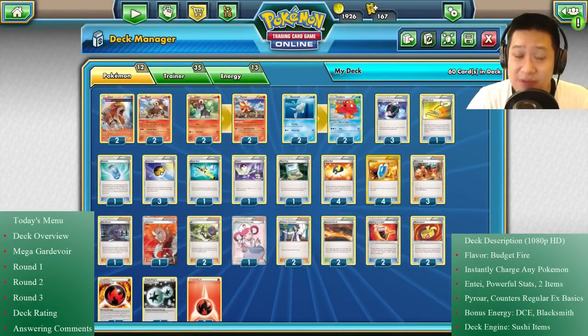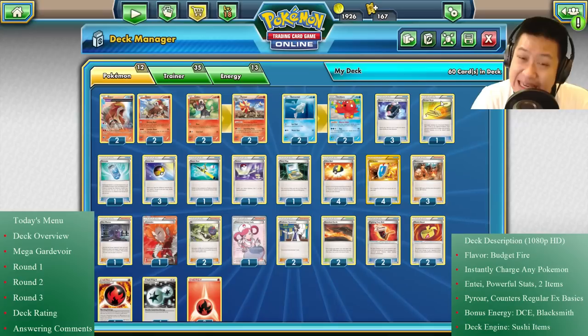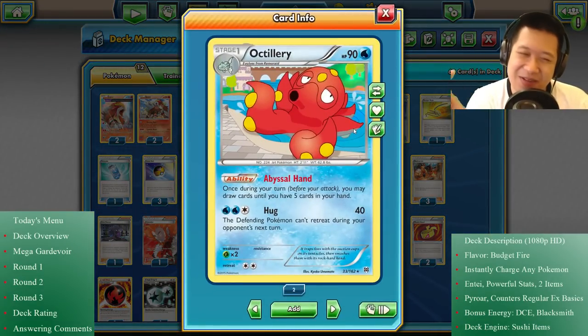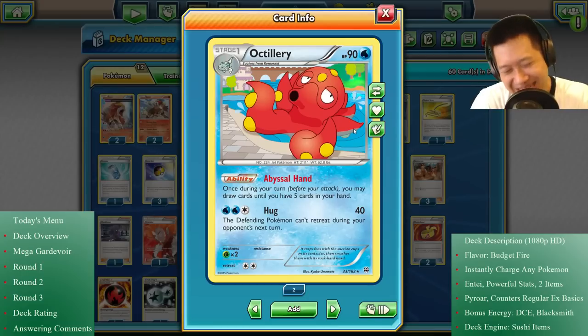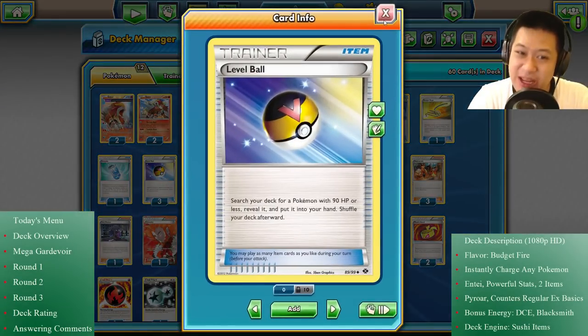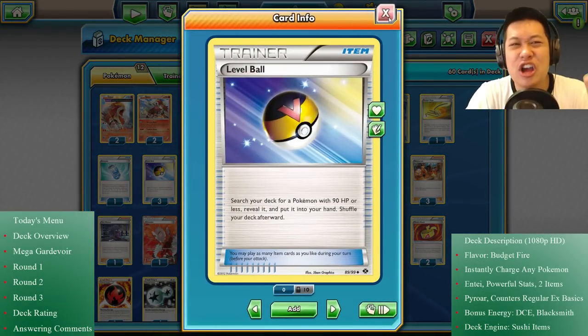I need to keep momentum and good card flow going. Octillery fits the bill — very easy to get, and you'll always have some cards. He works very well with items. You run plenty of items, so you can just dump them all, shrink your hand to a few cards, and instantly get it refilled.